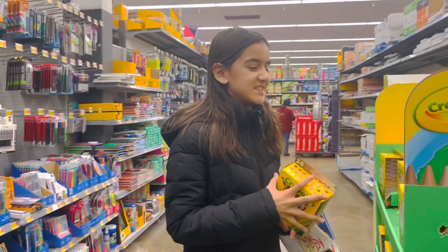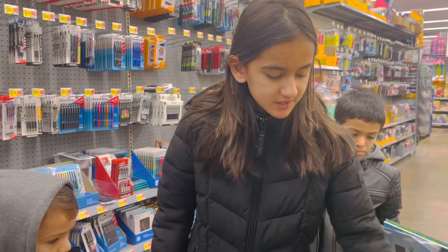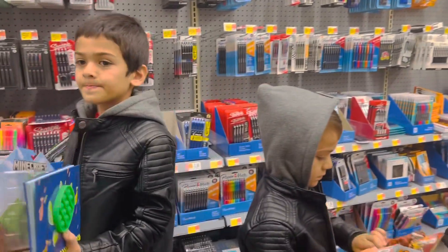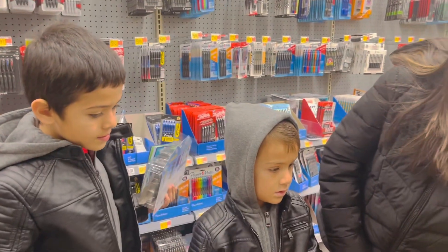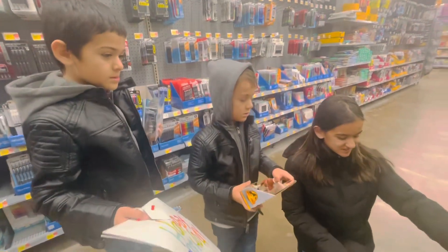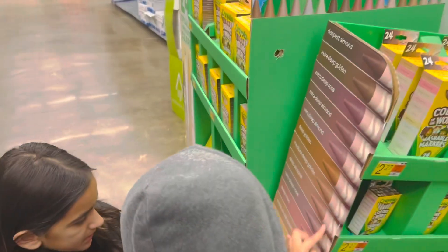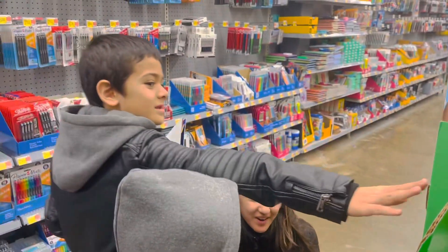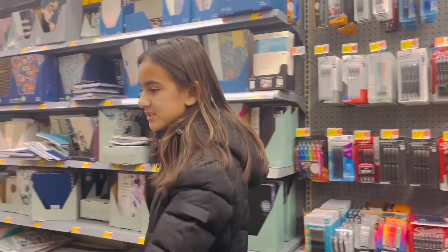I did not know — well, I did know Crayola had these, but they have so many colors. They have pastels, they even have premium paper. Look — they have every single color. I'm gonna find my skin tone on here. I am a medium golden. Look at that, it's my skin color! It actually matches. I'm a medium golden — the closest I can get — because I'm not a medium almond.